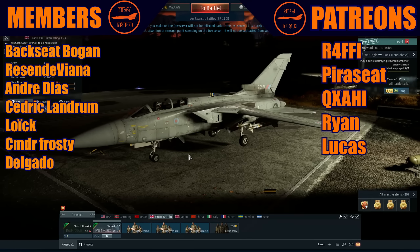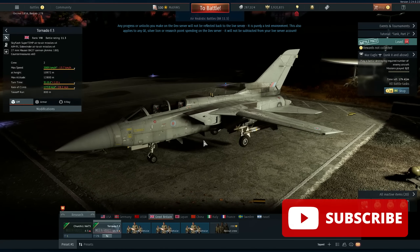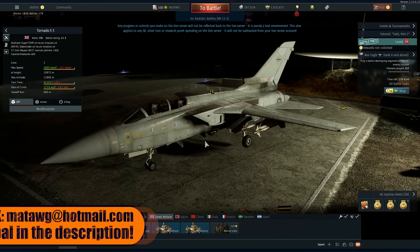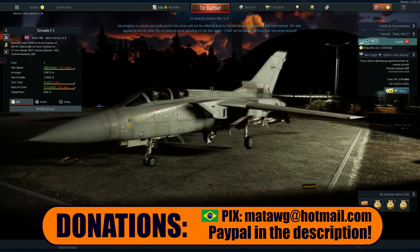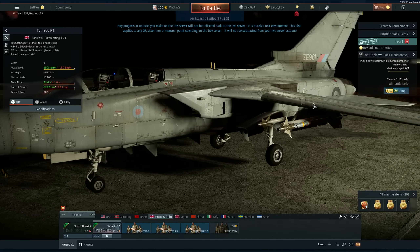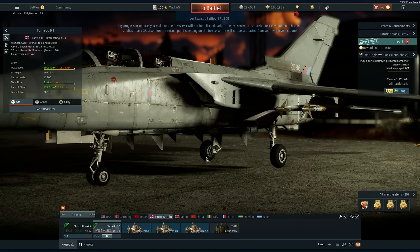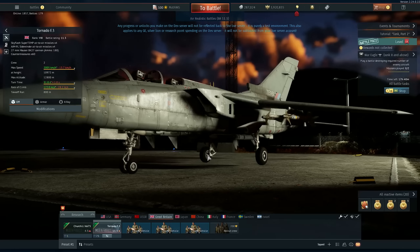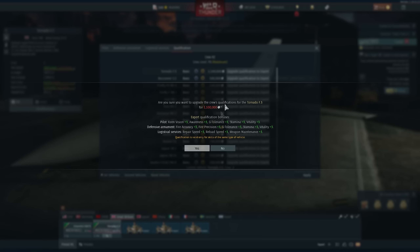So today we actually have the trophy — the Golden Eagles that I got from the partnership with Kaijin — and I can actually properly show the Tornado F3. I wanted to make another video talking a little bit about it, but mainly playing the game. As you see, we are going to use the four AIM-9Ls and the Skyflash Superdamp, but it is not the greatest missile ever — you will see what I mean. I just need to buy this.